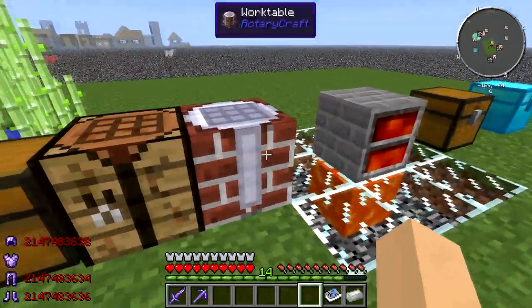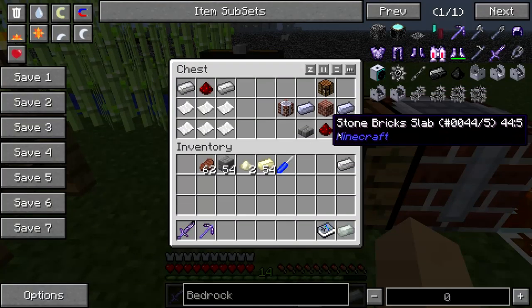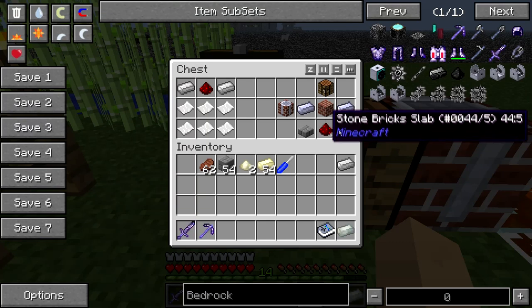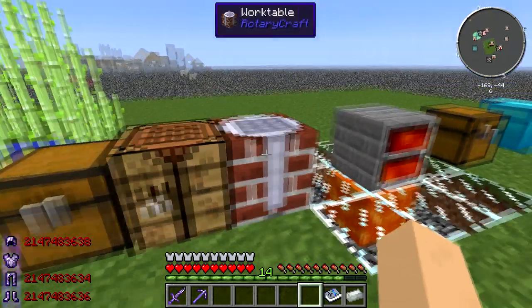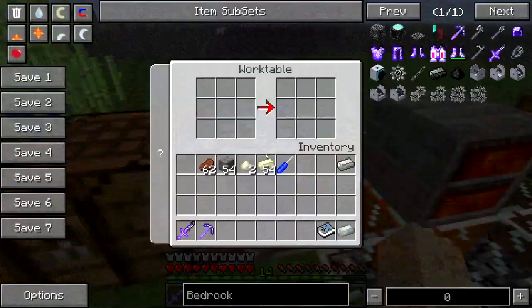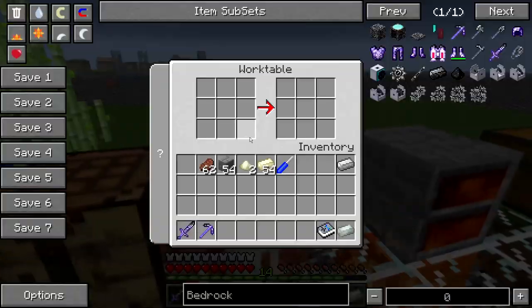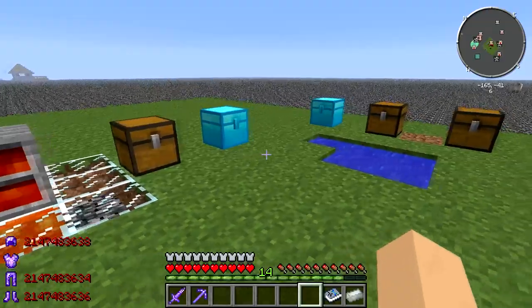So now that you have your ingots, you can make your work table. This is how you make it — those are actually supposed to be stone brick slabs, and a crafting table on top. This is actually quite annoying, because throughout Rotary Craft you're going to have to go back to the work table, back to the crafting table, back to the work table, back to the crafting table — and it actually gets kind of annoying.